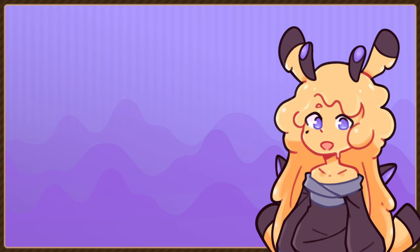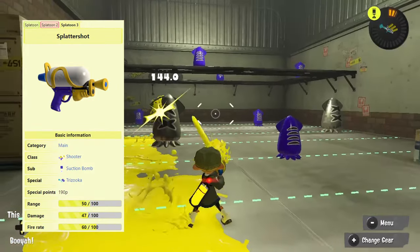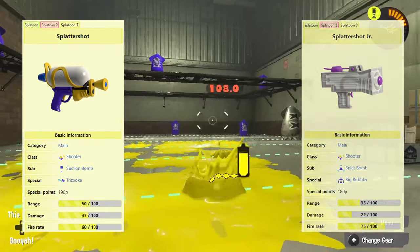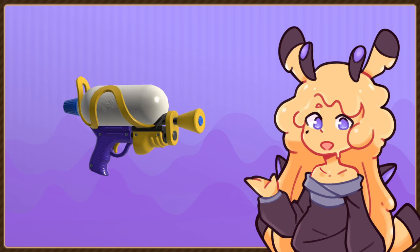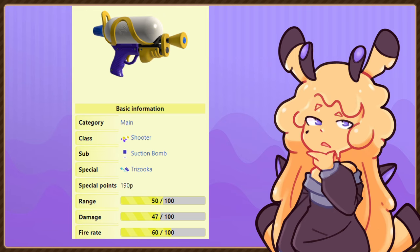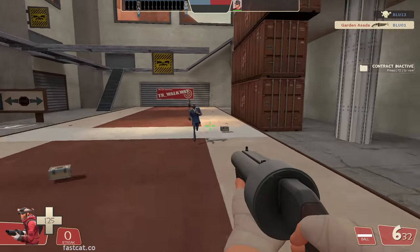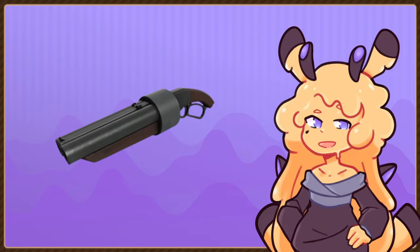Doing a video like this and not including the Splattershot would be a damn injustice — but what would the Splattershot be used for in TF2? In Splatoon, it's essentially the base weapon. The Junior might be the first you get, but when you think basic Splatoon weapon, you likely think the Splattershot. It's one of the closest weapons to being balanced in terms of range, speed, and damage, making it one of the most reliable but basic options in the game. And when I think simple but strong and reliable primaries, I think of the Scattergun. So, screw it — let's turn this into this.